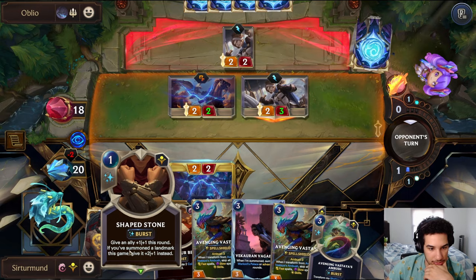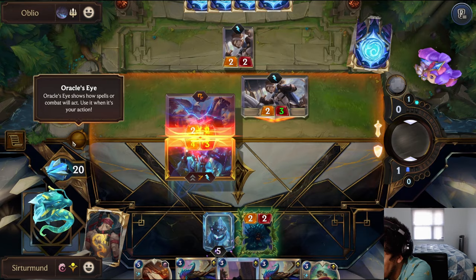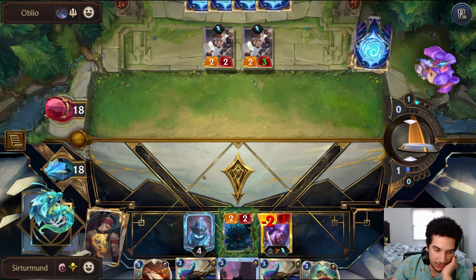Otherwise, I'm just going to Shapestone the Action. You should attack with both — there's no reason not to. So we just Shapestone the Action here, we keep it alive a little bit longer. I'm still worried about Firespader — we don't have the Swinging Blade, so this Action isn't doing a lot anyway.